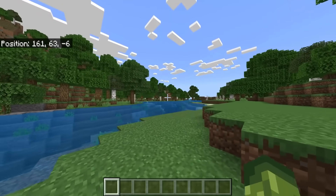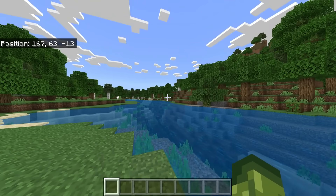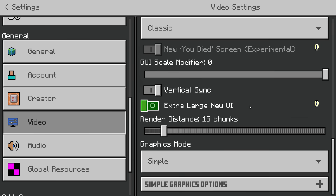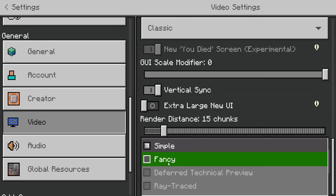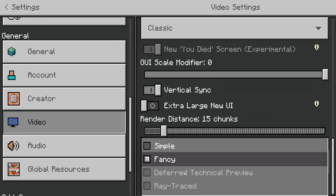So quite obviously, I don't have shaders active right now. As you know, in order to access this you need to go into Settings, scroll down to Video Settings, and scroll down to the bottom. The problem is the only options you can access are Simple and Fancy. You don't have access to Deferred Technical Preview, even if you're in beta or preview on Android, Xbox, or PC. Let me show you how to get this active.